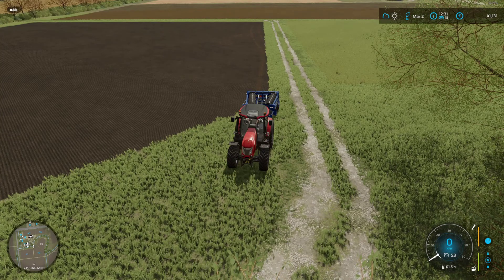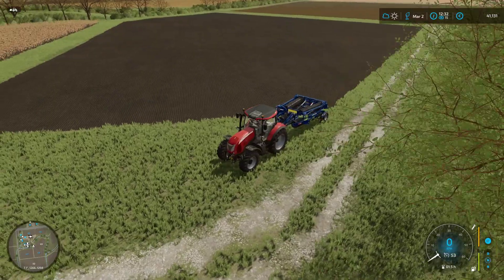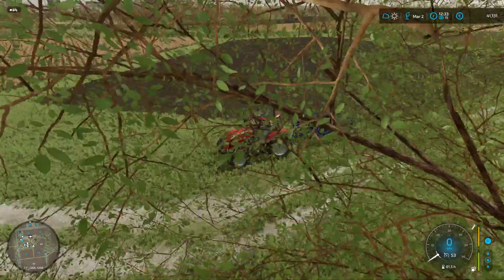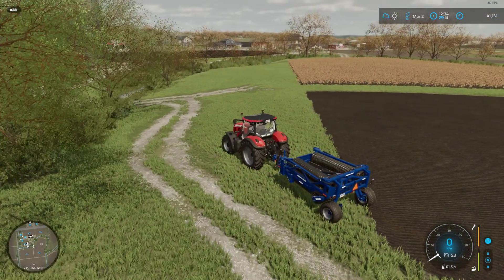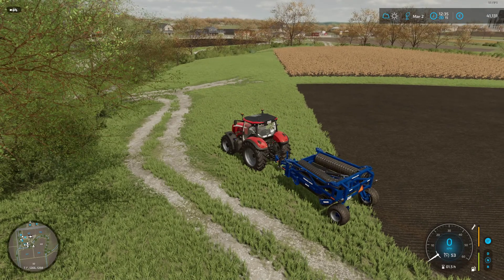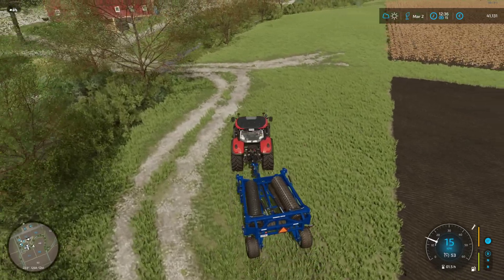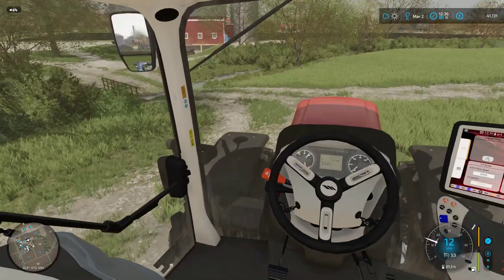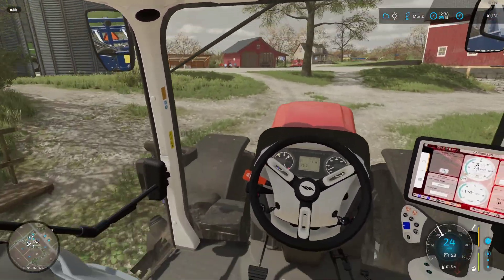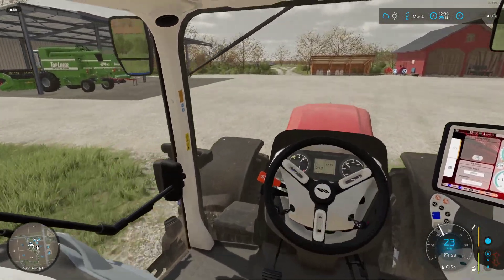Maybe we tackle it north-south from this angle — go up and down that way instead. It's not really going to be a problem in terms of running into any other fields we own. We're dodging this field okay, but anything we can do to make it easier. The ultimate goal is if we buy the field next door we'll be combining these fields. But the primary focus at the moment is pushing for that oil refinery at about eighty thousand dollars.